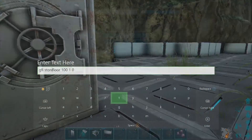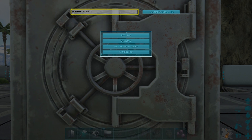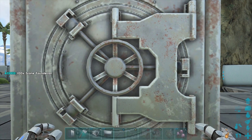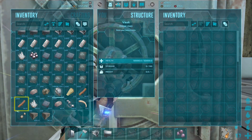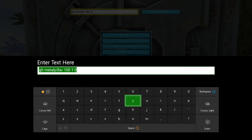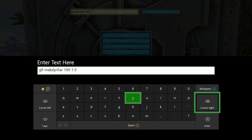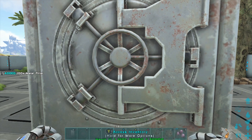Let's jump into spawning in that greenhouse. The first command is going to be GFI stone floor 100 1 0. That 100 is there to spawn in 100 stone floors — you may not need that many. Go ahead and get into your vault inventory and drop these guys off because they are very heavy. Next up we're going to be spawning in the metal pillars and that command is GFI metal pillar 100 1 0. This number can be changed to whatever you want — it is customizable. Change it to 50, you'll spawn in 50; change it to 100, you spawn in 100.